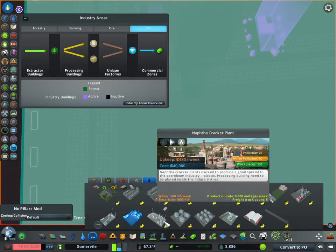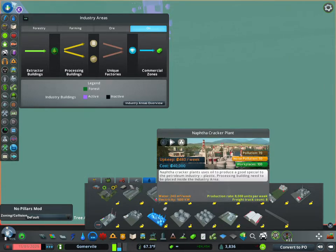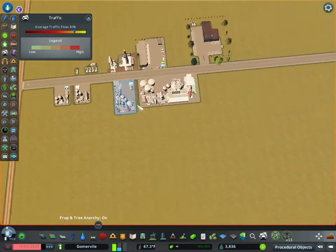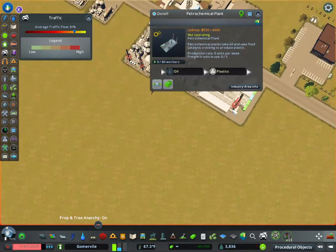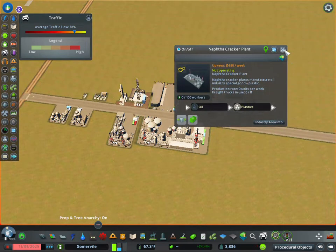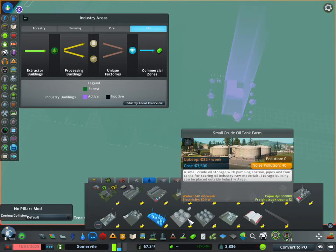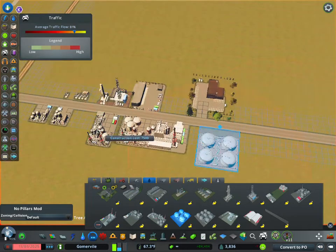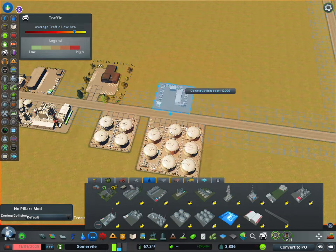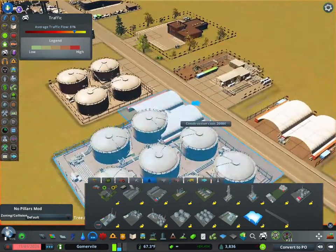Then you have the cracking plant, which is the upgrade to the petrochemical plant — it also produces plastics. You also have storage in the form of oil tanks. You can lay these down and they all store oil, even though the warehouses and such might not look like they would, they do all store it.